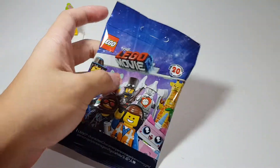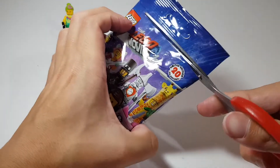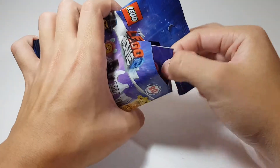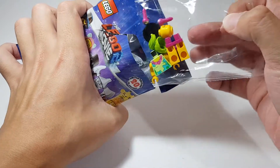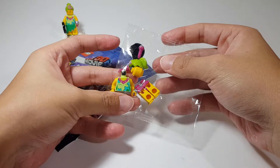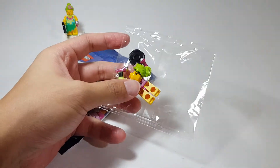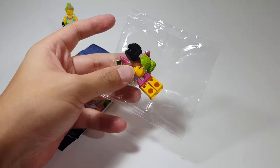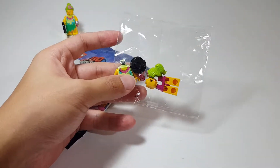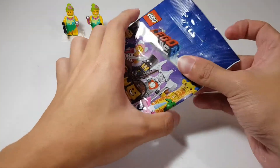Here we have bag number two. Let's see what's in bag number two — drum roll — and we have... another hula girl! Oh man. I really hope I don't get a third hula girl.